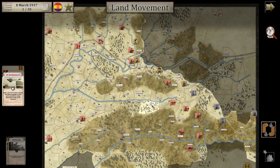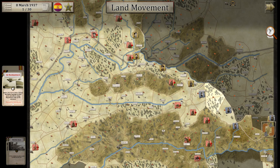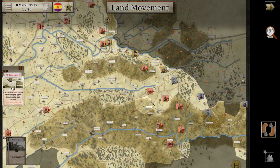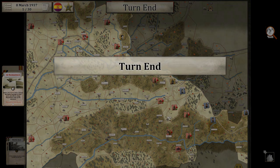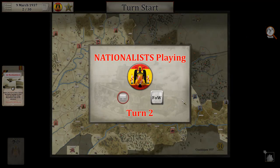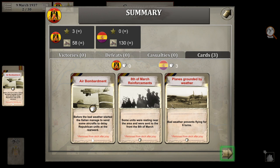Welcome back to Battles for Spain, a new digital area control war game. We had our first Republican turn and tried to hold off the Nationalists and the Corpo Truppe Volontarie, the Italian so-called volunteer corps. We have some units in the back which were affected by Nationalist air bombardment, so they could not move up to come to our aid. We ended our turn and the Nationalists play — they always get a summary of our turn. You can play this game by play-by-email, which is quite cool.